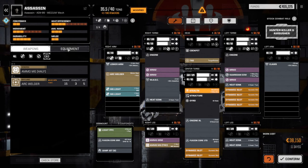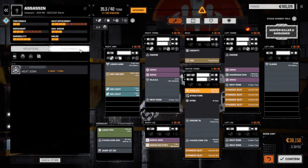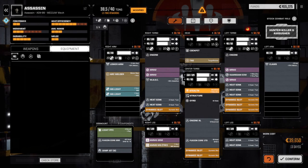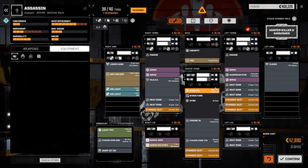Our damage output is really really low and heat is having a problem, but we're going to fix that - I'm going to put three more heat sinks in. Then let's max out the rest of the armor here. We can go one, two, three, four, five, six, seven, eight. Do we have enough to max out the rest? Not really. We've got one ton remaining - let's buy another heat sink.